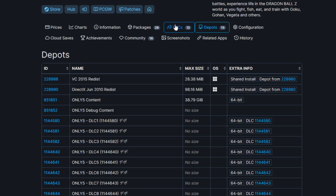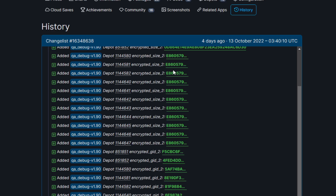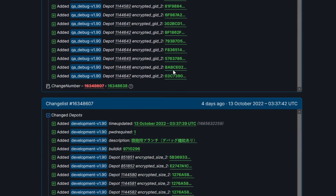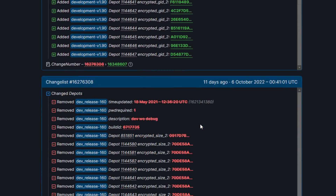Looking at the Steam depot history, they added all of this stuff around October 13th, 2022 — that's just a time update from a few days ago. There's no specific information in it, but it's nice to see them updating it again. Right here they removed some data that implemented the Trunks DLC, so this could very well be the Bardock stuff. Basically, Season Pass 2 is coming, guys — we've got all the content from Season Pass 1.